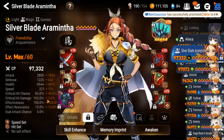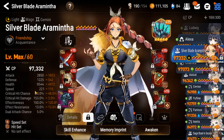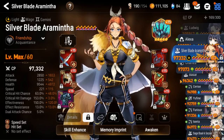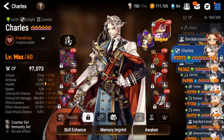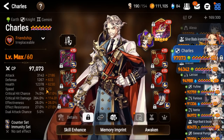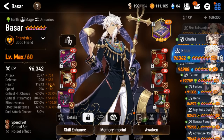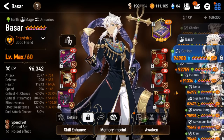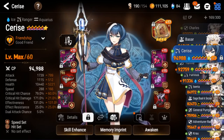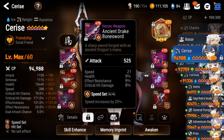This is a pretty solid Aramintha — very high effectiveness, not the fastest, but that's okay because she's not an initiator. I like this Aramintha. Charles is squishy, 74% crit chance, and ungodly slow — I don't think that will work. Basar is your average Basar, nothing wrong with it, it'll get the job done. The Cerise is pretty solid and you have some pretty good speed gear.